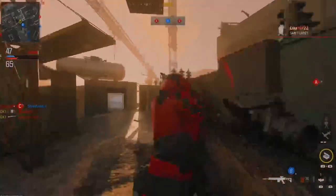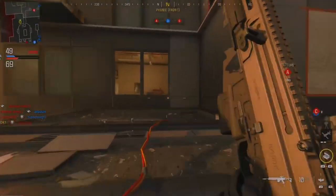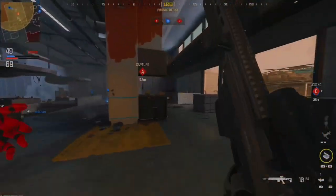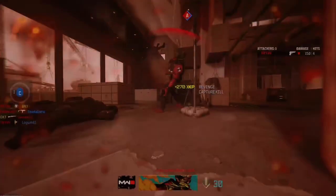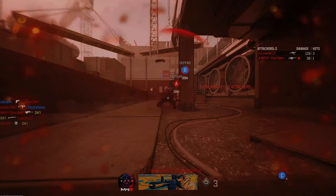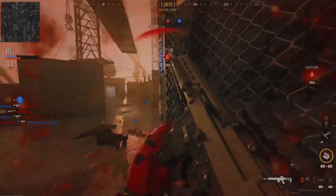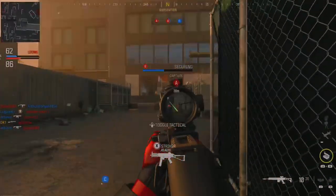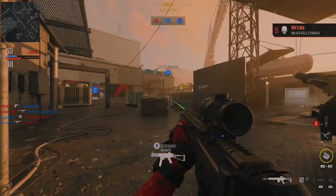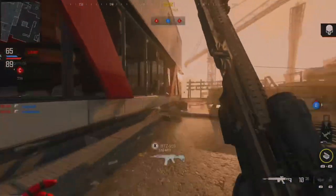On your six. Freeze! Enemies taking Bravo. Securing objective Charlie. You're taking Alpha. On your six — covering your six. Enemies securing Charlie. The enemy holds. What are your threats in the area? Oh, that's the target. We're taking effective fire!